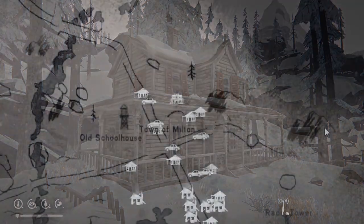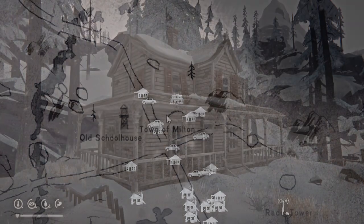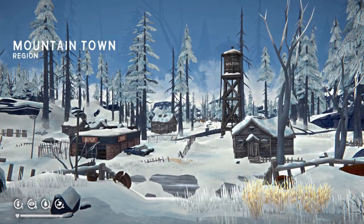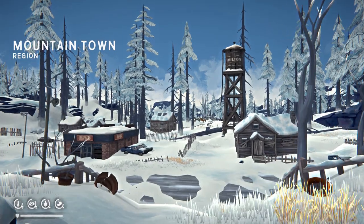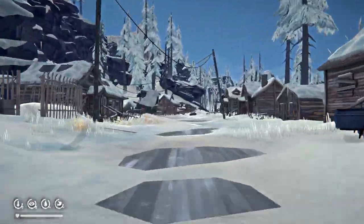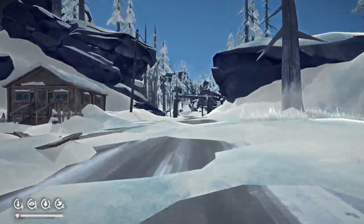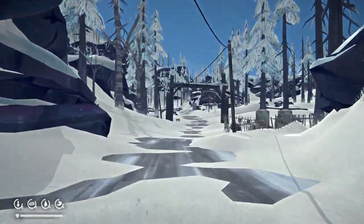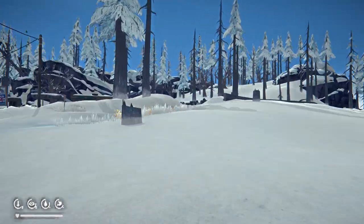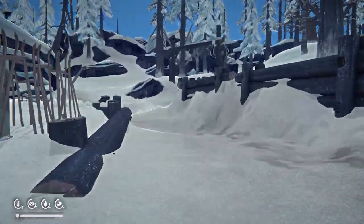We're starting off here at the big house in the town of Milton, across from the water tower. We're popping out the front door and going in a southwesterly direction — more south and west — down the main street, past all of the stuff. Then we take a right turn up this little dirt road.